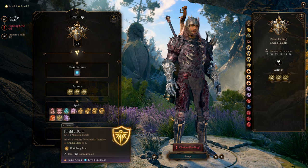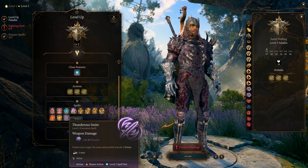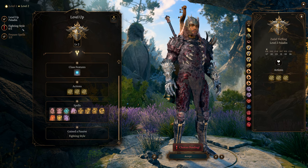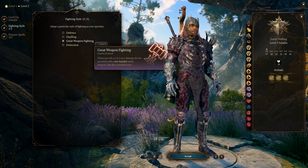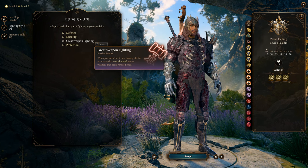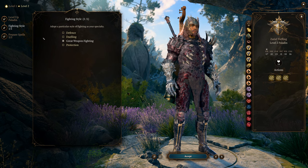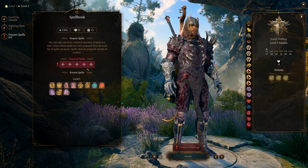Thunder Smite does weapon damage plus 2d6 and pushes the target back 3 meters. For fighting styles we are picking Great Weapon Fighting — if you roll a 1 or 2 on a damage die with a two-handed melee weapon, the die is re-rolled once. That's great for this build focused on two-handed weapons.